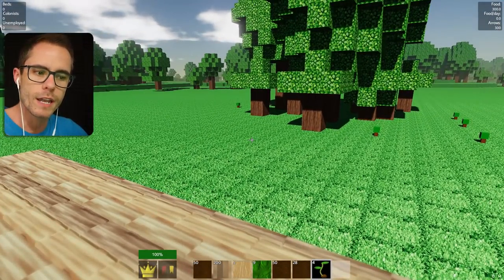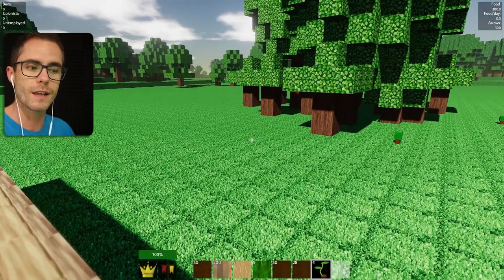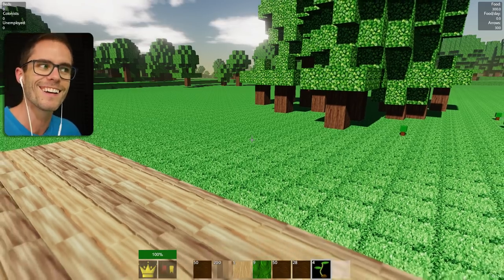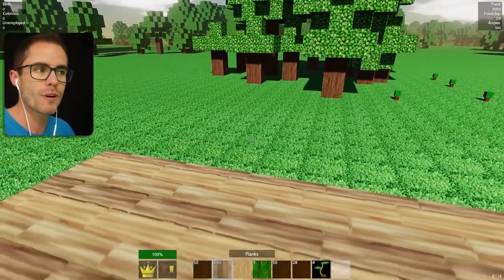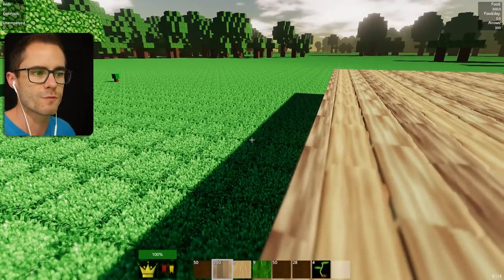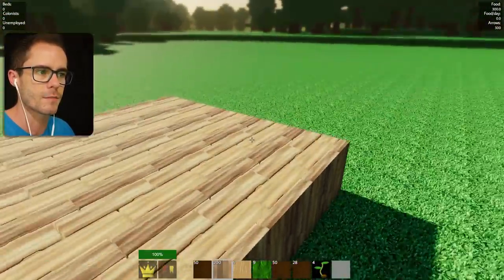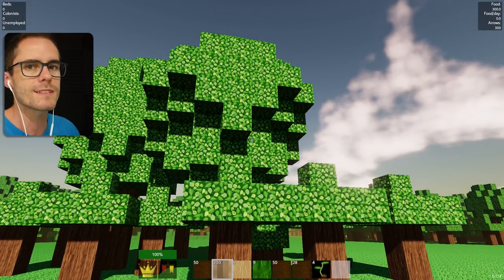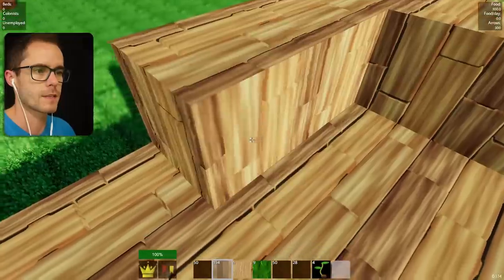It looks like Minecraft with an awesome graphics pack put on it. It's a survival game — we need to build a little colony and make it survive. We can recruit people to work for us, like farmers and archers. We can have someone make us bread. I'm gonna make a treehouse type thing. You can see these little saplings I've put into the ground from chopping down trees. I've got a little platform here as the starting spot.